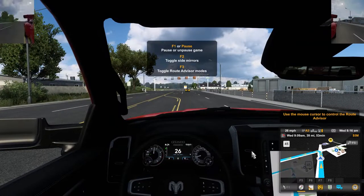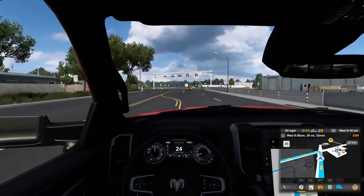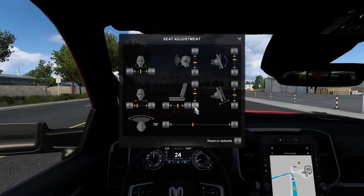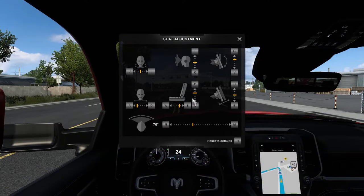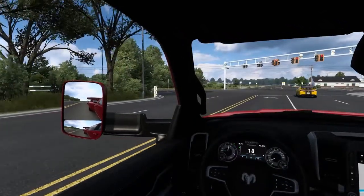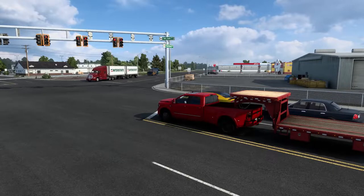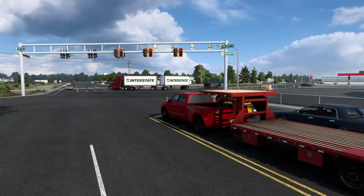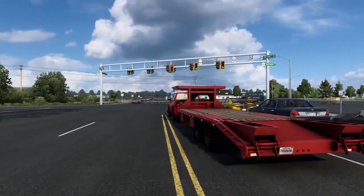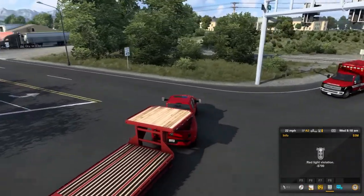One thing I need to do is adjust my seat. Let me get a little bit higher, a little bit more back, and pick up the steering wheel a little. It's a very nice truck. You can see right now I'm holding the brake — the turn signal is still flashing and stuff. I ran a red light — this game always discriminates against me when I'm trying to do things.